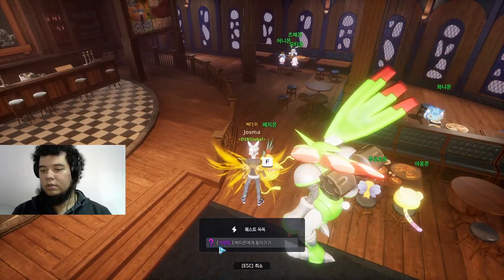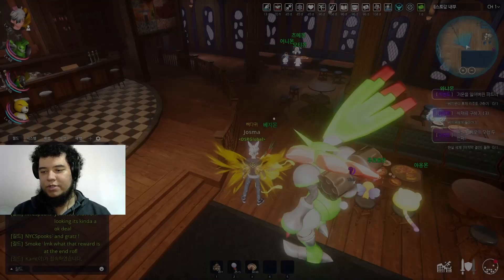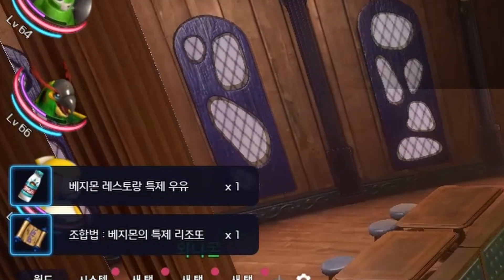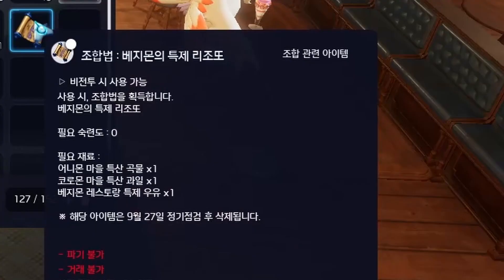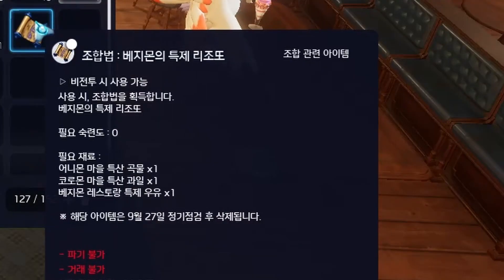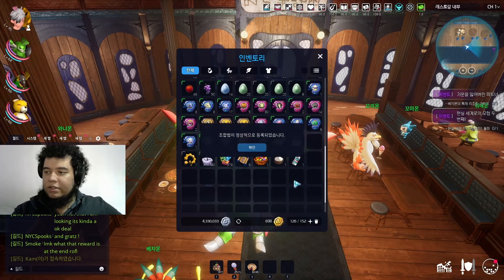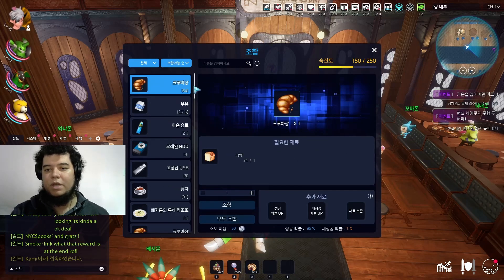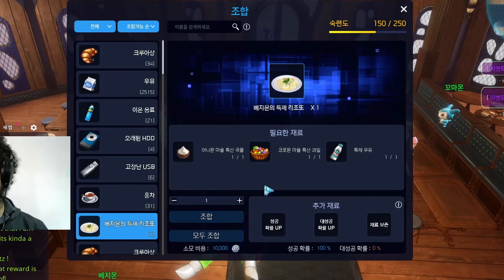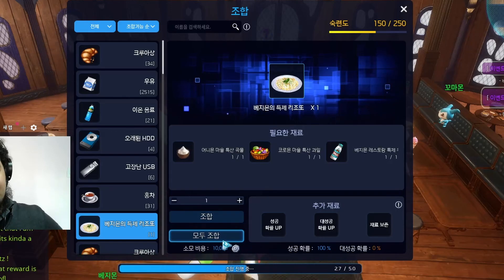We talked to the Vegemon that gave us the quest. There it is — a recipe! Crafting level required: zero. Three ingredients — I imagine it's the three from the other three quests. We're going to use the crafting recipe and pull up the crafting menu. Right here — 100% success chance. Let's just make it.